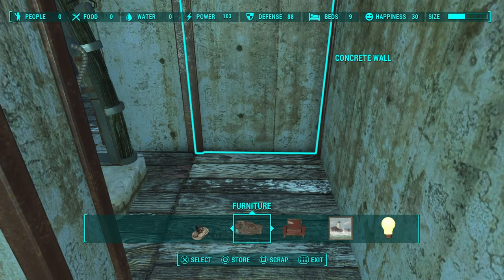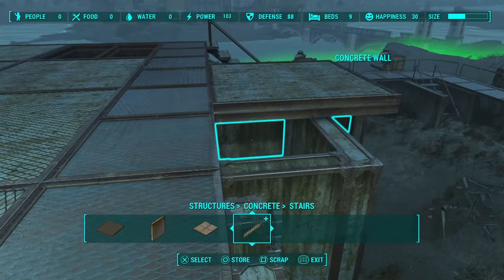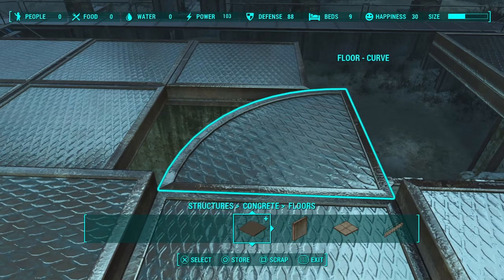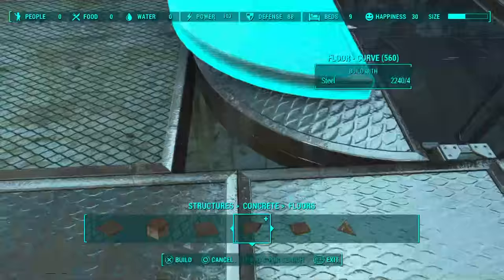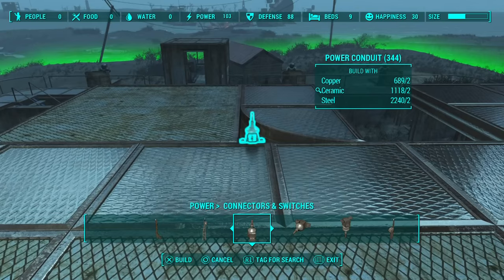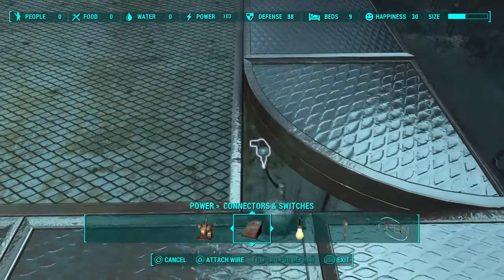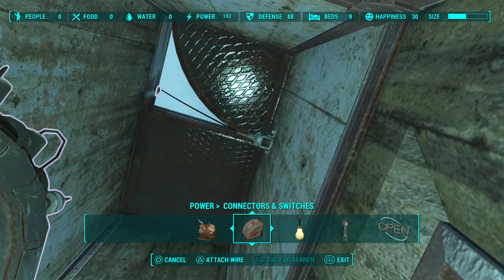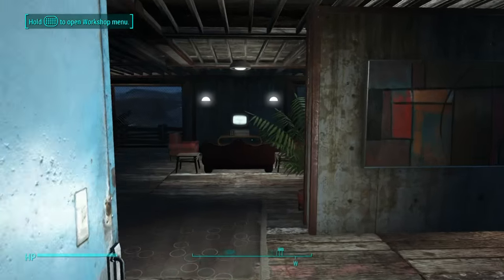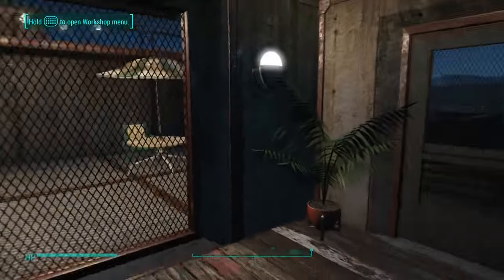You have two different options for powering the decontamination unit. You can either pull this wall out, stick a generator behind there, and attach that directly to it. Or you could power it from the roof to save having wires inside - done by taking one piece out and putting a round corner piece in, then running your wire straight down through by installing a conduit at the top. Use a floor conduit first, then place a wall conduit right there, attach that to that, go down below and attach it directly to it. You'll have to run power across your roof - put a power pylon in the very center of the roof, run conduits to every corner of the house, and you should be able to power the entire house as well as your decontamination unit at the front.